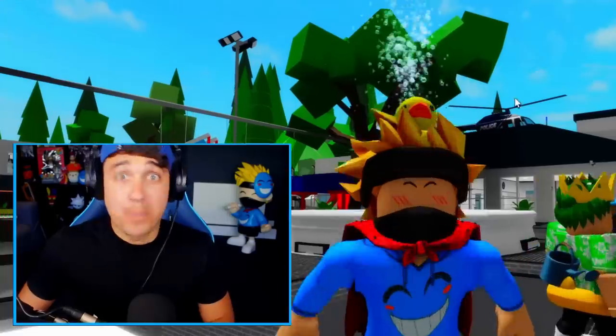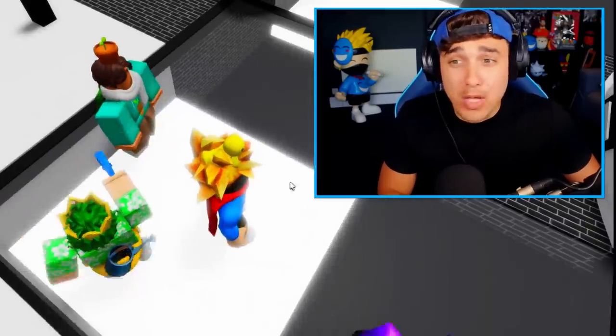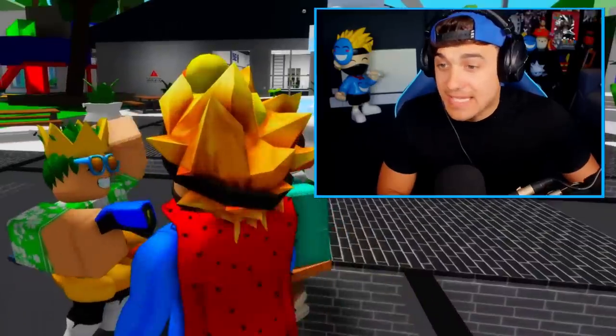Myth 9: The imprisonment glitch. According to Banana Boy, you can actually put people underneath here and trap other players. Yes, I'm being caged.